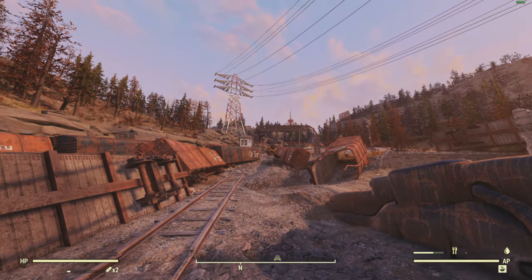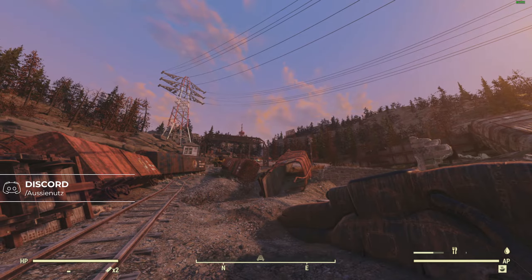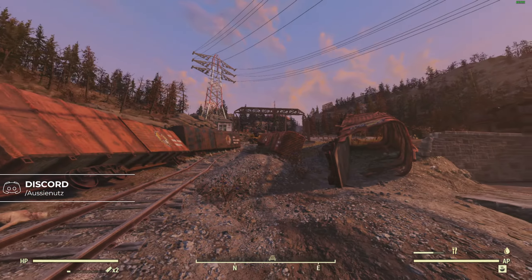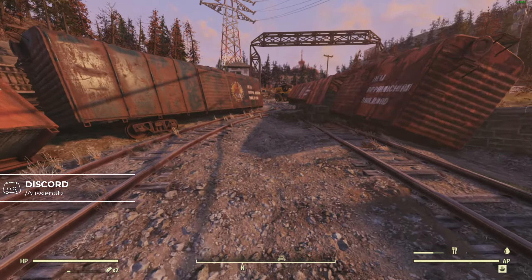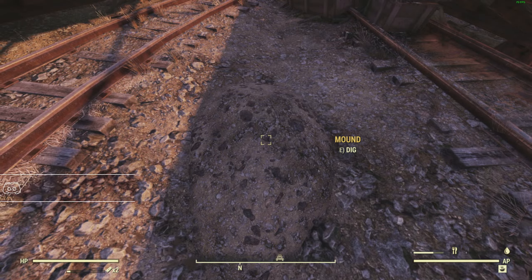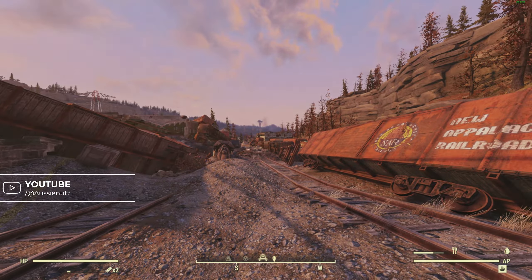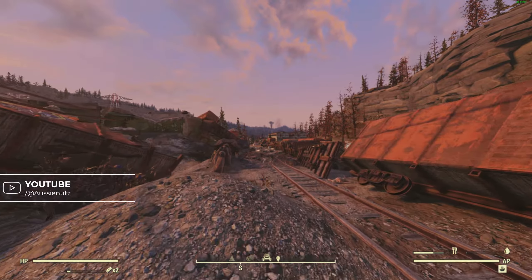You'll know you're in the right spot because you're going to see the power line, a little bridge, and these two train cars here. You can head over this little mound here, and here it is — here's your mound. For reference, that's where the train station is, where you'll come in most likely.